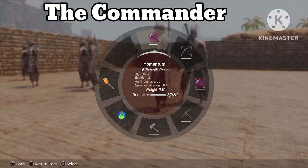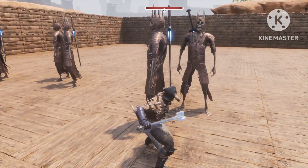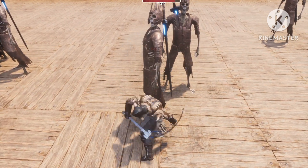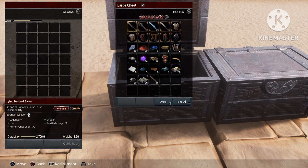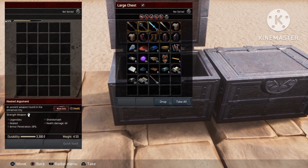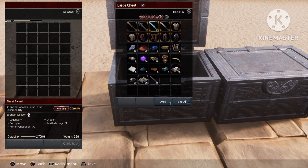Next up we have the Commander. I'm just gonna skip to the end again after I've killed all ten of them. So we have the Bastard Sword, we have the Heated Argument, and then we have the Ghast Sword again.